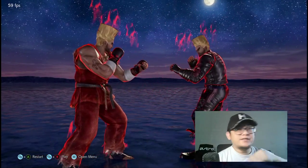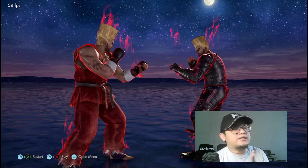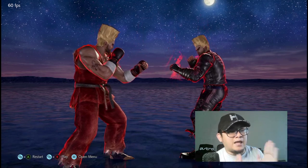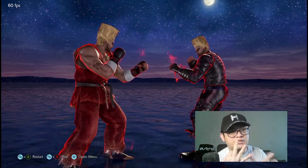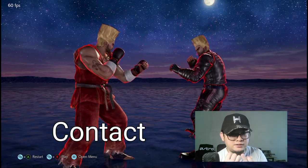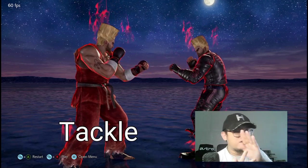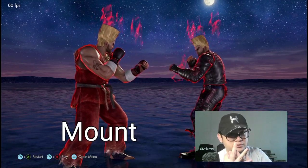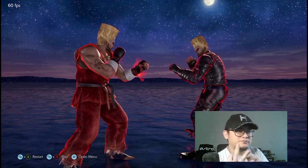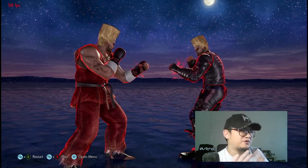So, how do you escape the ultimate tackle? To better understand this, we have to divide the ultimate tackle into three stages. The first is the contact — the initial contact. The second is the tackle. The third is the mount. So: contact, tackle, and mount. I'm just giving them names for the purpose of this explanation.